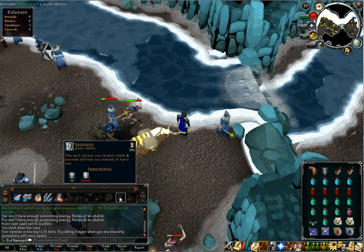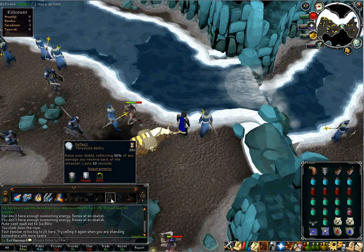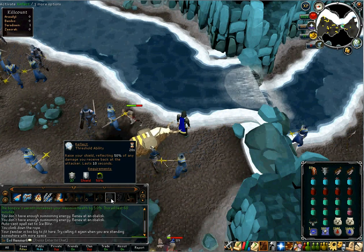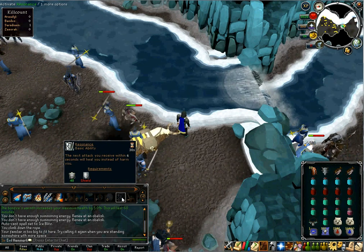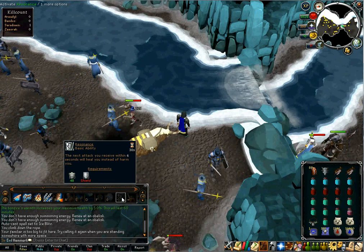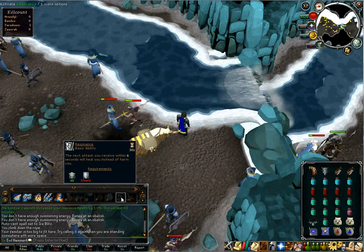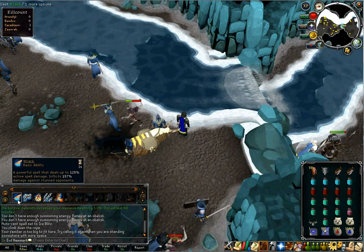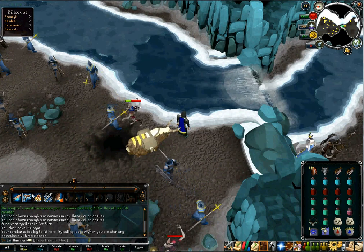I also have Reflect, Resonance, and Rejuvenate on my bar. Reflect is really helpful — it's a threshold that reflects damage back to all the minions and the boss when you're inside, so I use it right at the beginning. Resonance means the next hit you take will heal you — if you time it right on Saradomin, you get healed for about 1,000 because she jumps up and hits the ground for decent damage. If you're at really low health, spam basic abilities starting with Wrack, then another ability, then back to Wrack — Wrack always refreshes after you use another one.